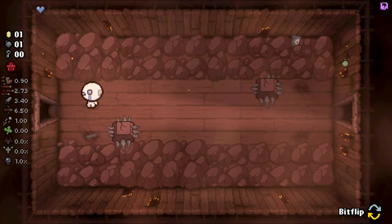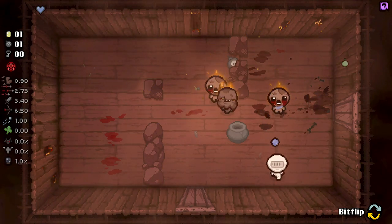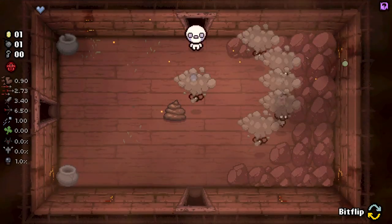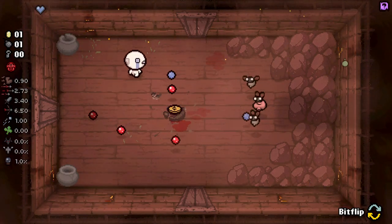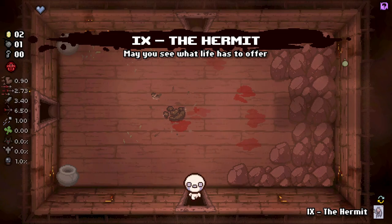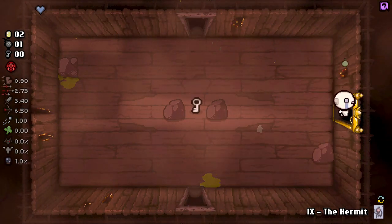I'm almost certain what we have is: upon new room, activate golden hourglass. Golden hourglass teleports you back to the starting room and resets every single room like a D7. It's generally a pretty good item because normally it means just a bunch more loot, and I think it has a 50% chance to break upon use. But obviously if it's baked into another item it can never break and just activates on every single room, which makes it basically useless.